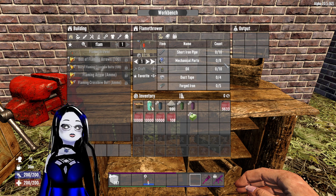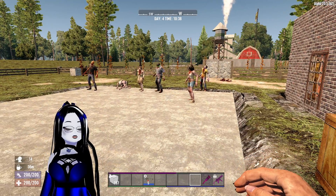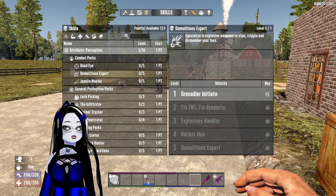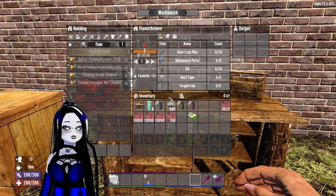It takes 1 minute 16 seconds to craft. You're going to need 10 short iron pipes, 8 mechanical parts, 10 oil, 4 duct tape, and 5 forged iron to craft it. This will go up as your skill in Demolition goes up, which is here under the Perception tree — so each time you put a point into it the tier will raise.